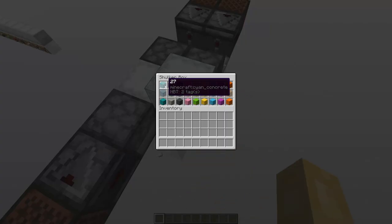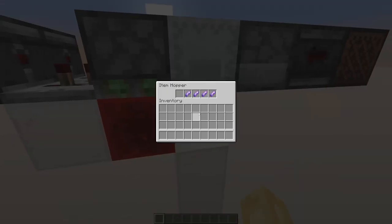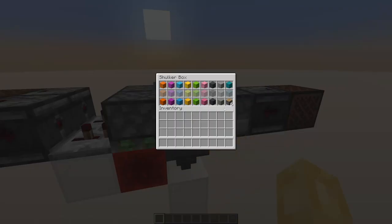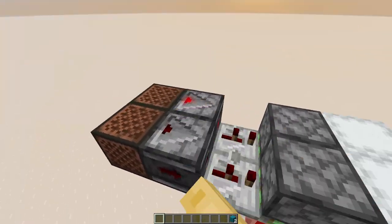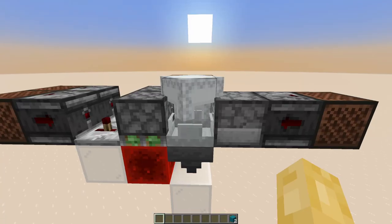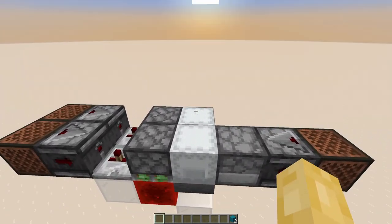And then we can use this shulker box — take out the item from the first slot of this shulker box, put it into the item filter here. There we go. And now we can take out that item and start filling up the slot. Then we need something to remove these items, put the next item in, unlock it like so, and fill up the next slot. And you can already tell that I've gone out of a one-wide tileable system already.